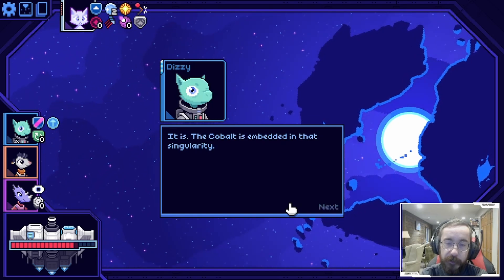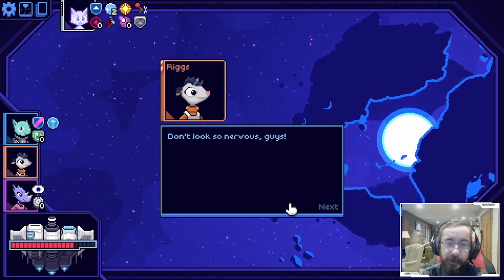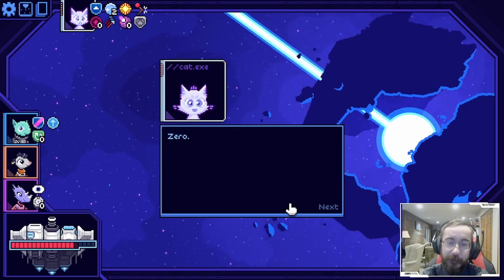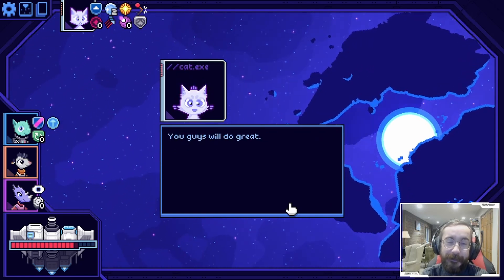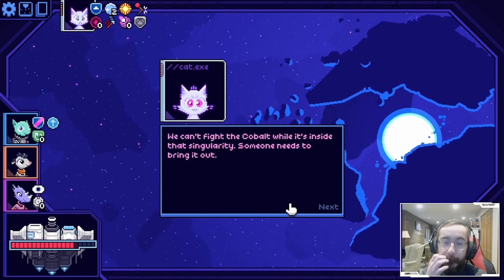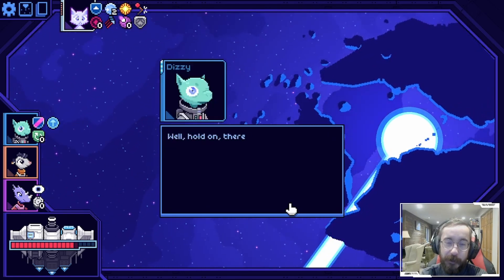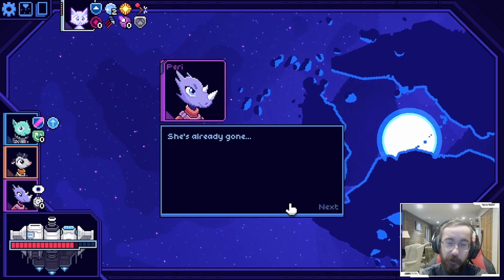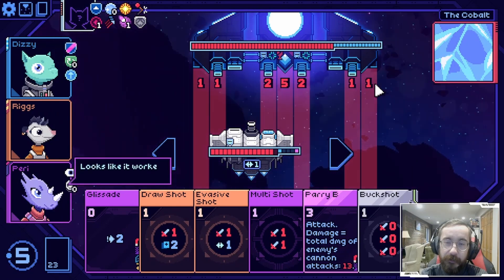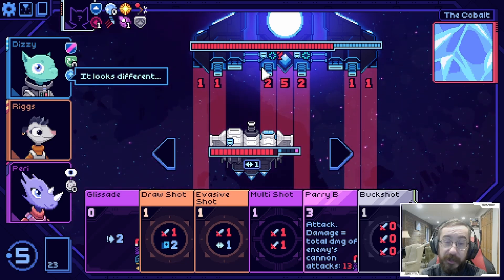Final waypoint - the cobalt is embedded in that singularity. 'Are you ready? Don't look so nervous - computer, how many times have we been here before? We've never been here before.' We can't fight the cobalt - what's inside? The computer's launching itself - it's gone.